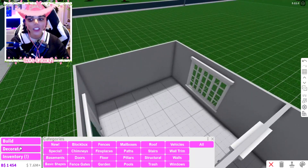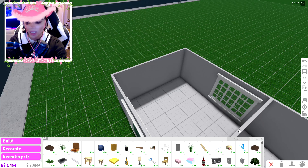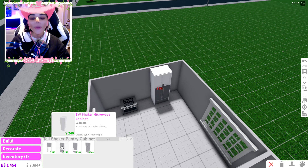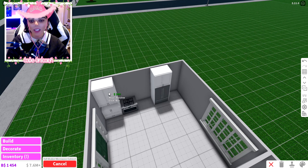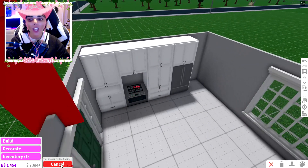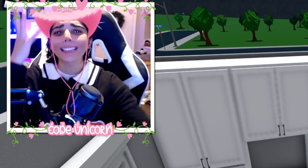Now we're inside — let's start with the kitchen. I don't think we can fit a living room, which is sad, but it's fine. We're gonna get a stove, a fridge, and some tall shaker cabinets — one there, one there, one more there. So that's about six kitchen items.